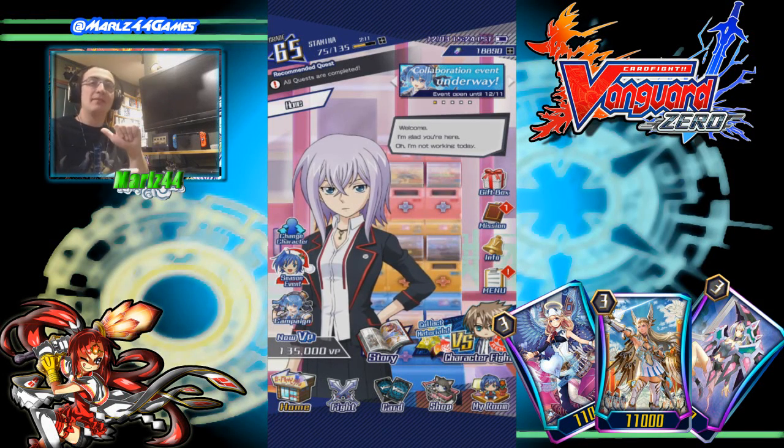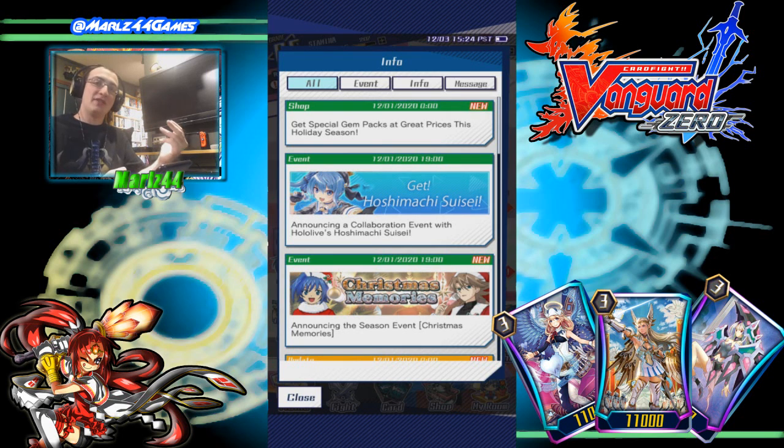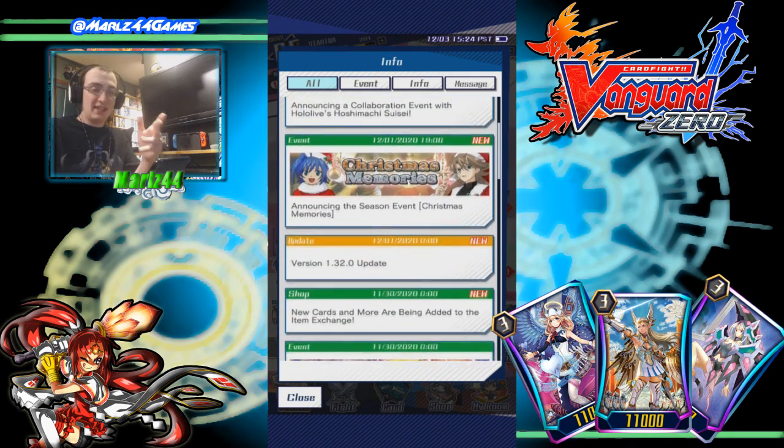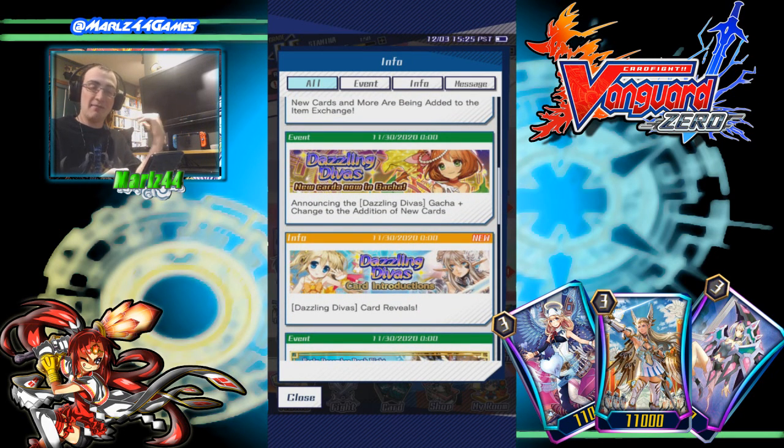Hello and welcome. It's me, Marles44, and welcome to another Vanguard Zero pack opening. This time we got Set 10 Dazzling Divas. So we got Jewel Knights, Prism, Celestials, and Magus cards entering the fray.